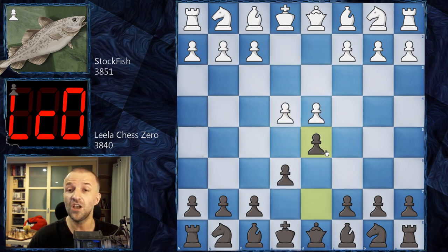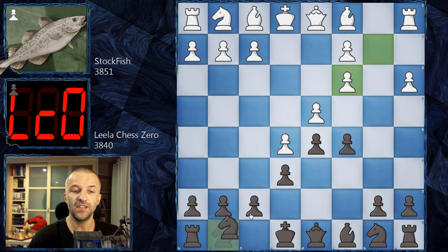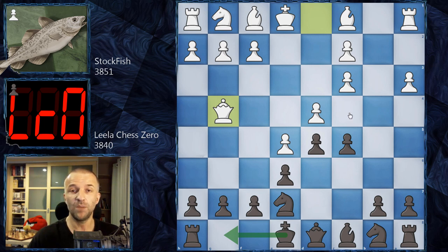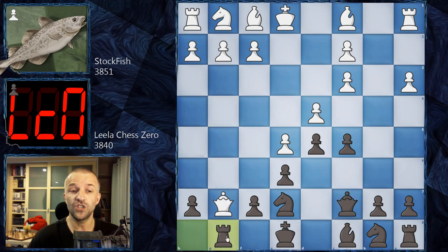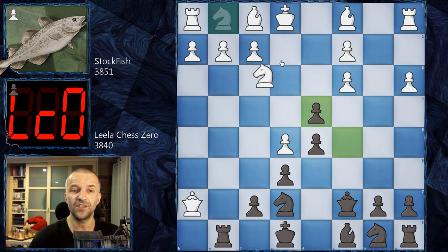The opening goes knight c3, bishop b4, e5, c5, a3, bishop takes c3, b takes c3, and knight e7 — the main line so far. White goes for the poison pawn variation with queen to g4. After queen c7, black castles, which is pretty risky but has been played many times. Then queen g7, rook g8, queen h7, c takes d4 — and here we reach the end of the book.